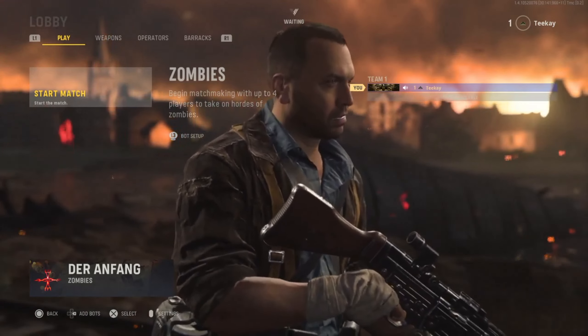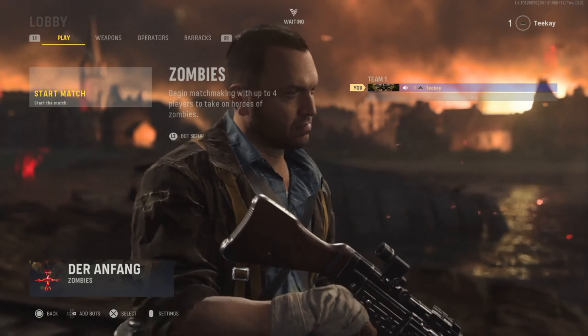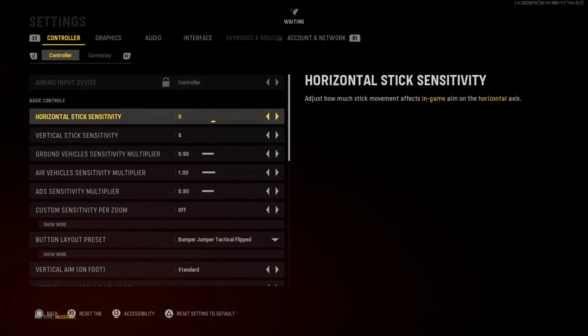Today we are going to be looking at the new Vanguard Call of Duty and I'm going to be showing you guys the settings. I have some problems logging into my other account in the multiplayer but I'm trying to fix it. I just want to show you guys good settings for this. By the way that was Zombies — I just came because I couldn't go anywhere else. I'm on controller; I will probably have a mouse and keyboard setting but I haven't played mouse and keyboard for so long. The graphics and audio are different as well.